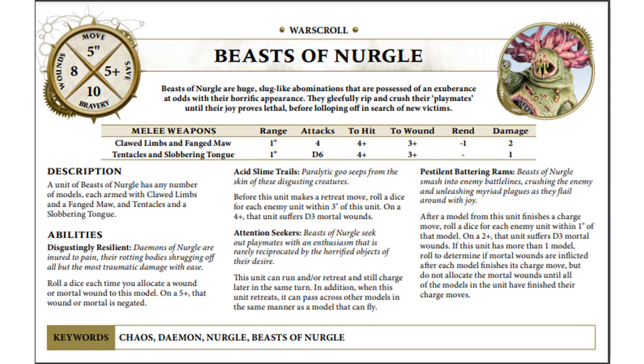We still have the Acid Slime Trails ability — when it retreats out of combat, you roll a D6, and on a 4-up it does D3 mortal wounds to an enemy within 3 inches. We also still have Attention Seekers, which lets us retreat and charge in the same turn. But now we also have Pestilent Battering Rams: you roll a die for each enemy unit within 1 inch of the model when it completes a charge. On a 2-up, the unit suffers D3 mortal wounds. If the unit has more than 1 model, roll to determine the mortal wounds inflicted after each model finishes its charge move, but do not allocate the mortal wounds until after all models in the unit have finished their charge moves.